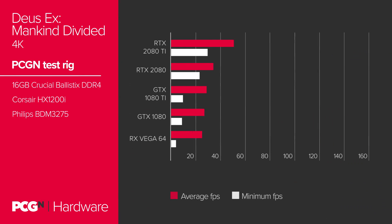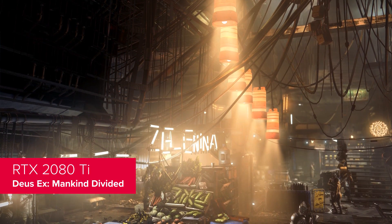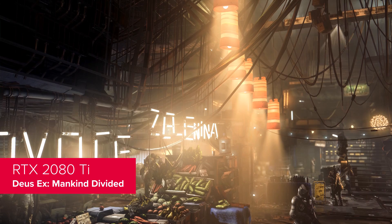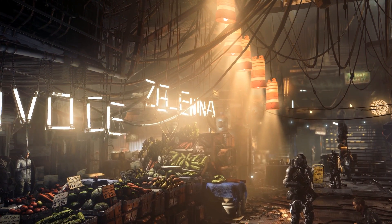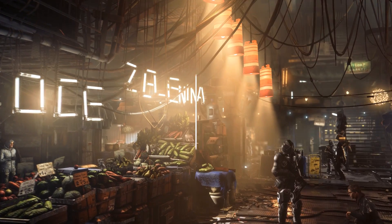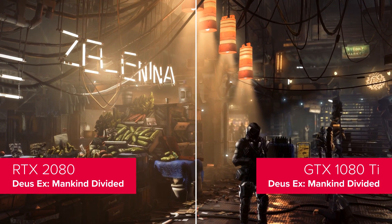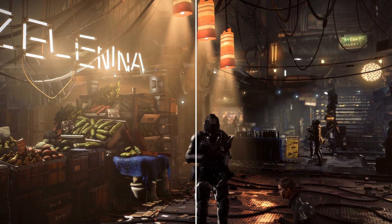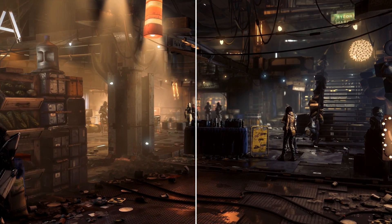Assassin's Creed may be a tester, but Deus Ex Mankind Divided is the real touchstone for next generation performance. Once we see a GPU capable of hitting 60fps at 4K Ultra settings, we'll know we've seen something special. But the search goes on, with the RTX 2080 Ti the fastest we've ever seen, but only at a cinematic 23fps. Pitting the RTX 2080 and GTX 1080 Ti up against each other — they are equivalently priced GPUs after all — there is practically nothing between them. That's a trend which follows through the rest of our tests too.